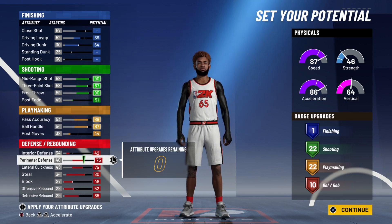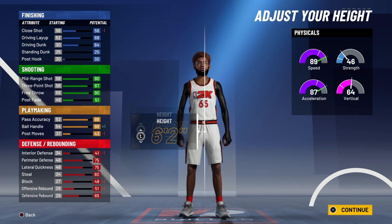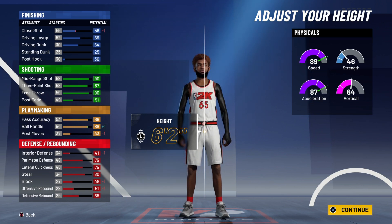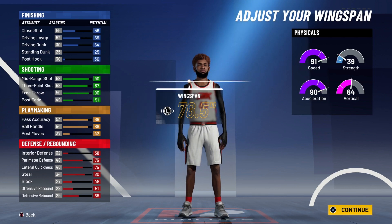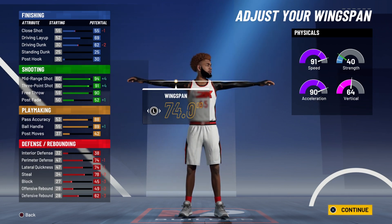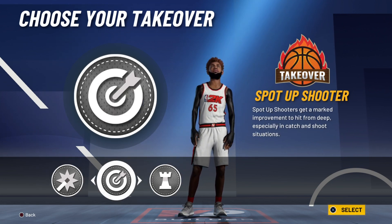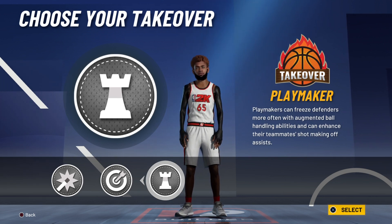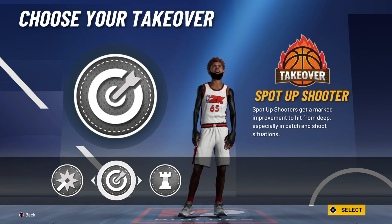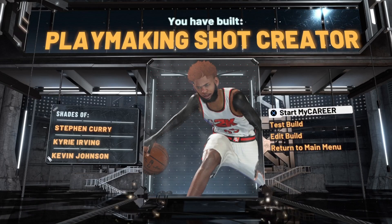Those 10 defensive badges are going to be really nice when you're versing ISO players or two-guard lineups. For the body shape, go slight. For the height, go six foot two — you get that nice 89 speed. For the weight, go the absolute lowest weight so you can maximize your speed. Bring your wingspan all the way down so you can get all those offensive plus attributes to your shooting. For the takeover, the best takeover in the game is the sharp shooting takeover. The playmaking takeover can be very broken if you know how to spam ankle breaker animations, but I say go sharp always. This is the playmaking shot creator — the best guard build in the game.